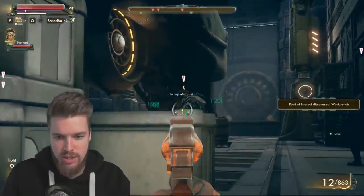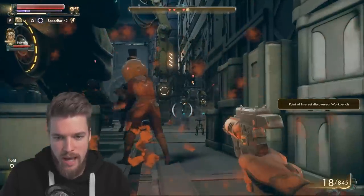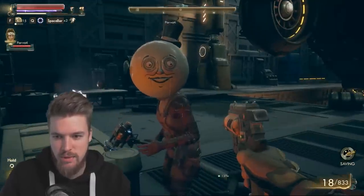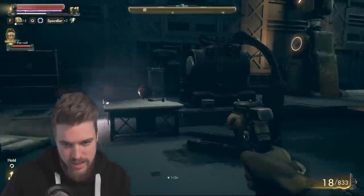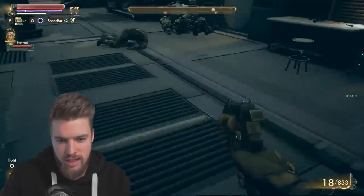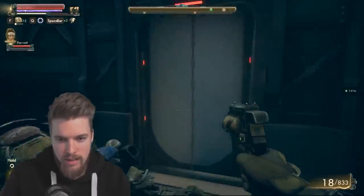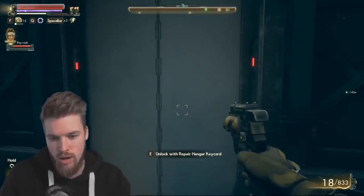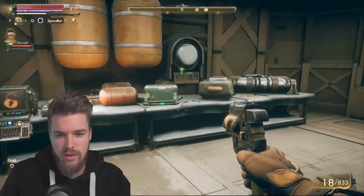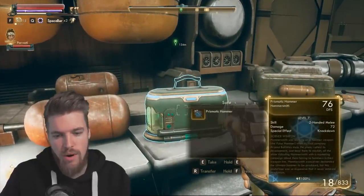Take out the scrap mechanical with your pistol, then take out the remaining enemies. On one of the corpses you're going to find a key card - the Repair Hangar key card. Pick that up; it's the only thing you need to unlock this door. Unlock with the Repair Hangar key card, and inside you're going to find the unique Prismatic Hammer, just here in the safe.